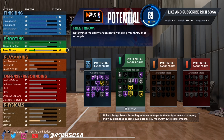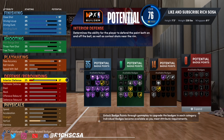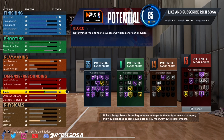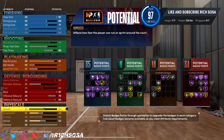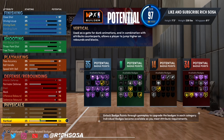On the finishing side: 99 standing dunk, 99 post control, and you're also going to be able to get a 99 close shot — giving 35 finishing badges. To be a threat from shooting without upgrading the three-pointer, I'm upgrading the mid-range instead, so you can play more on the inside without worrying about coming out too deep. That gets us 11 shooting badges and 14 for the playmaking.